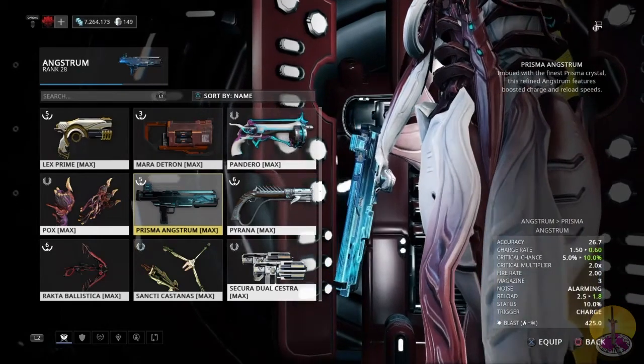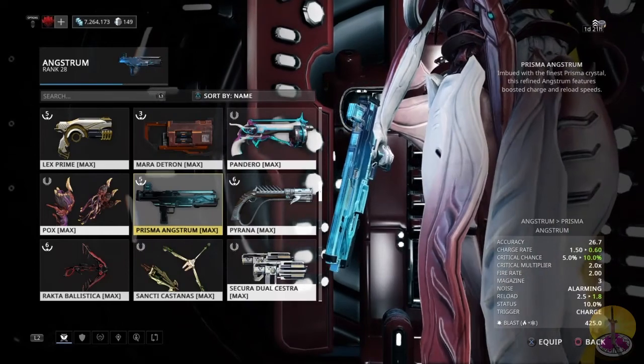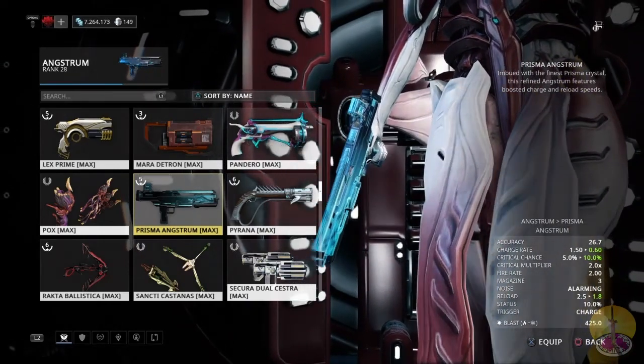About 0.7 of a second faster on reload. After you hold the trigger and fire all three rockets, you need to reload — so that's a very good thing to have. Overall, it's always better to get the Prisma.